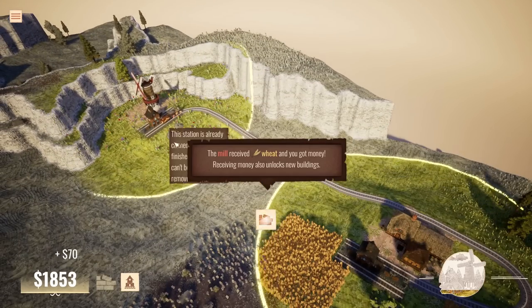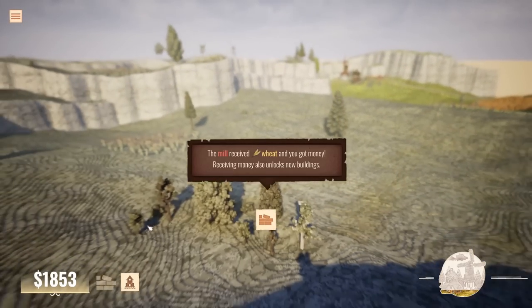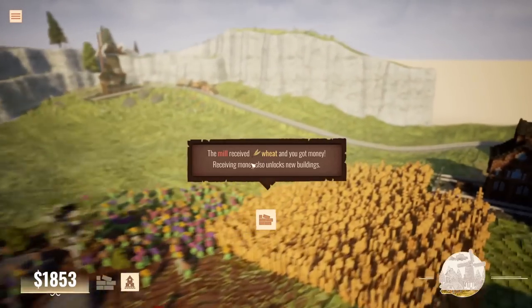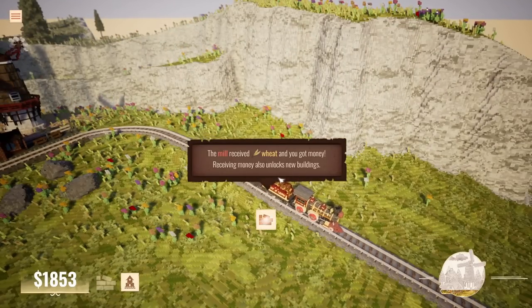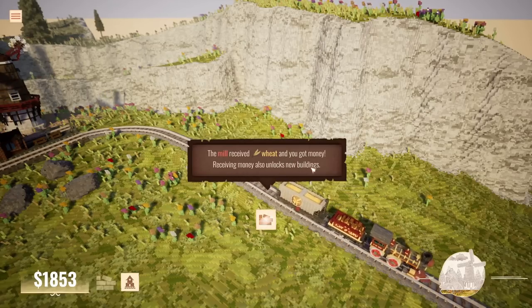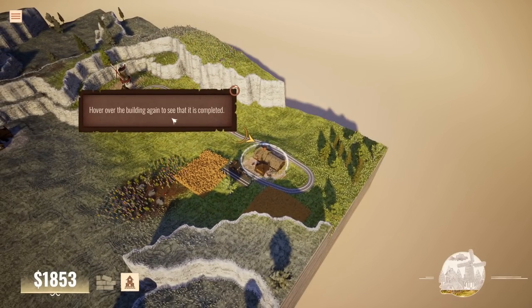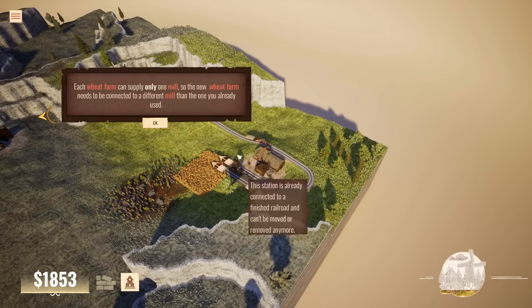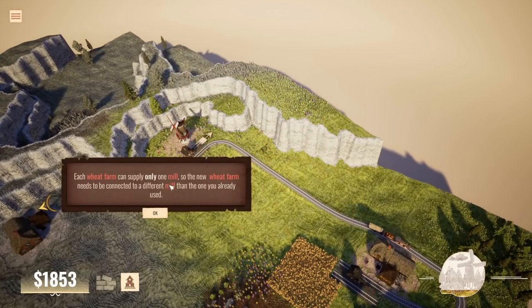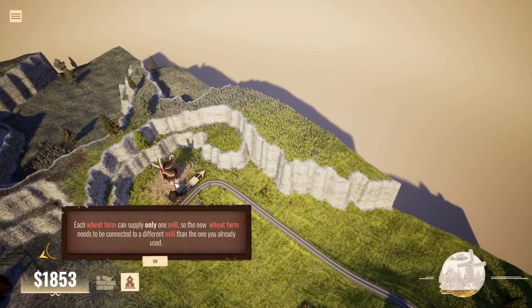Look, the track sort of appears. And there we go — the world is improving. It was this kind of drab greyish colour over here, a little bit lackluster. But over here where we've done some work it's a bit more vibrant and exciting. And we have our first train, and that is gorgeous. The mill received wheat and we got money. Receiving money also unlocks new buildings. So the train is going to get wheat from there and take it to the mill — and that's kind of it.